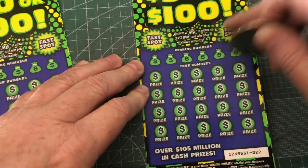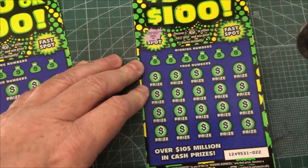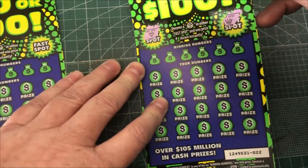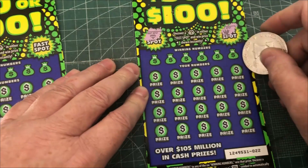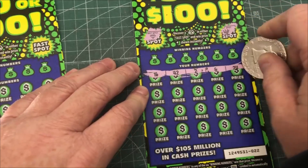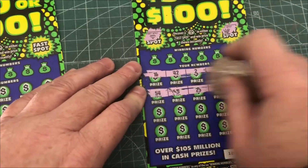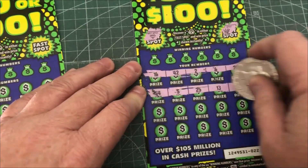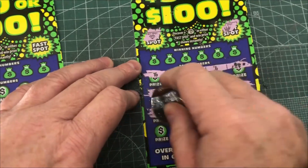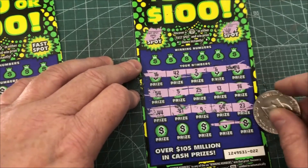I'm looking on these for the fast spots — we're looking for a money bag. If you get a money bag, you're an instant win. There's no money bag here, that's a crown and diamond. You're also matching your numbers. You can get multipliers on here: a 10x, a 20x, and a win symbol. If you get the win symbol, that is a win all, which is really good. A multiplier or a win all would be great.